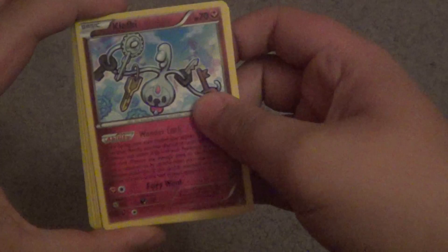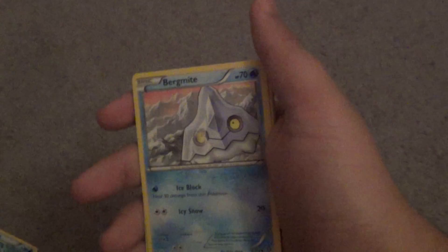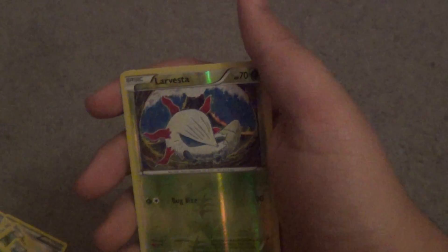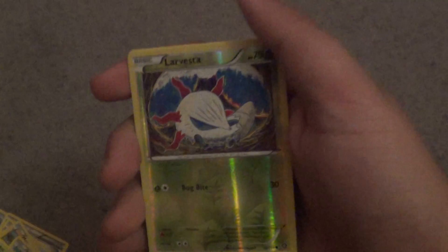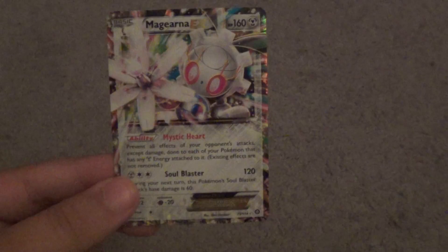Alright, what do we got? We got a Clefairy, a Dual Gardevoir Spirit Link, Bergmite, Marill, Clink, Seedot, Pawniard, Reverse Larvesta, and a rare. So overall I think we did fine, because an ultra rare — especially being Magirnia, I think it's Magirnia because it has gears on it and gears would make sense — getting an EX from 7th gen is pretty nice.